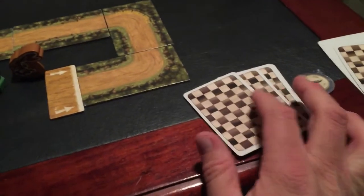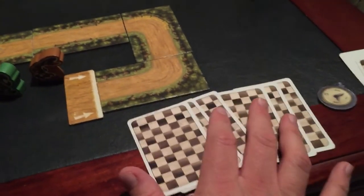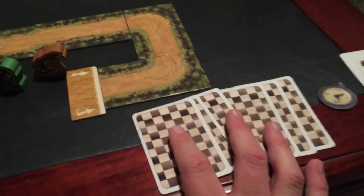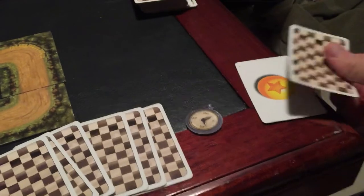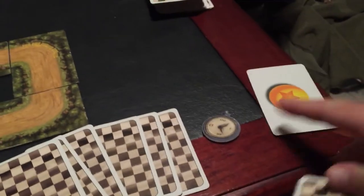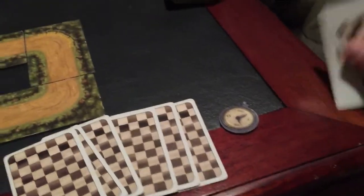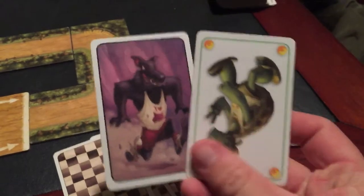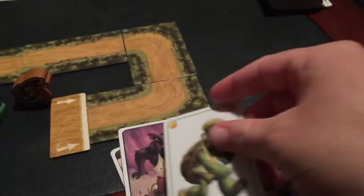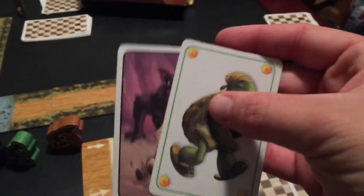Each of us start with seven of these race tile type cards, and there's seven of them altogether. We pick one over here to add as well, which is different from these — these are the animals we're going to be betting on. I'm betting on these two animals here, and these are supposed to remain secret from my opponents.